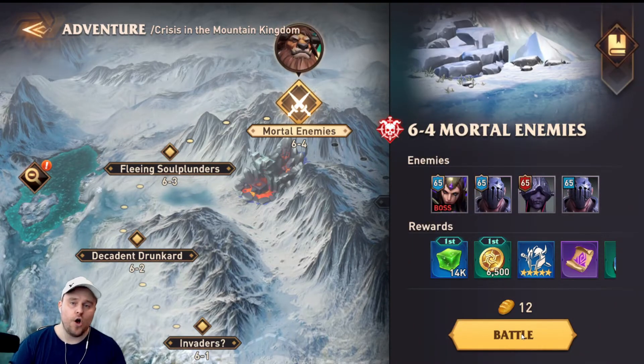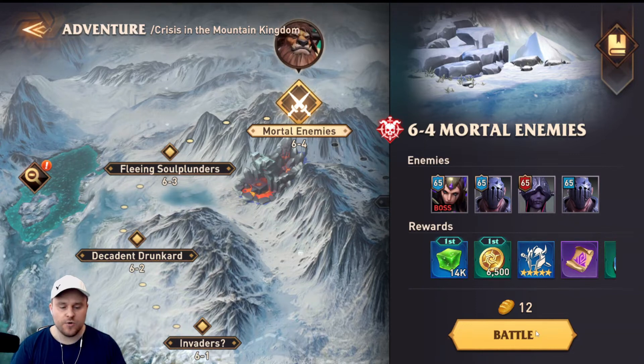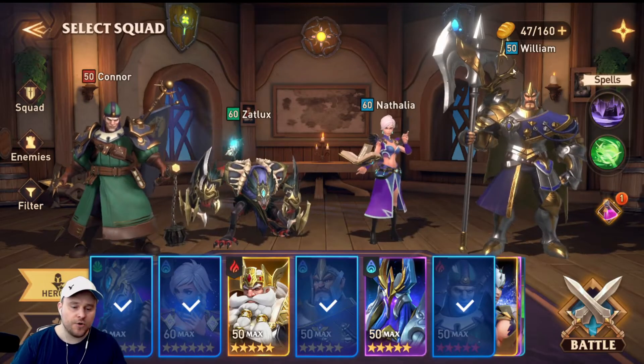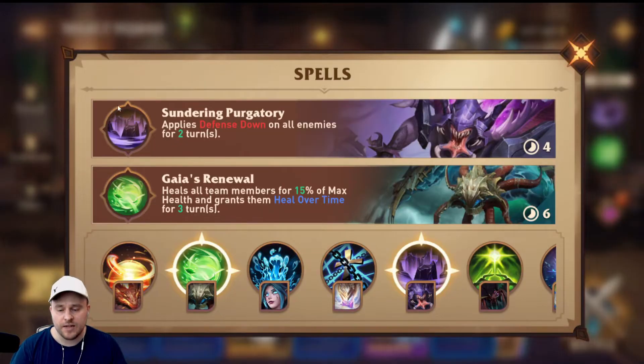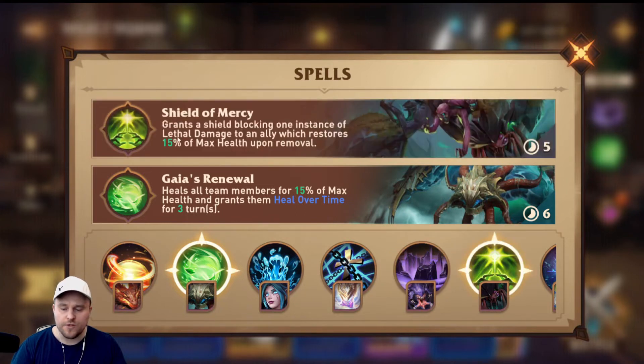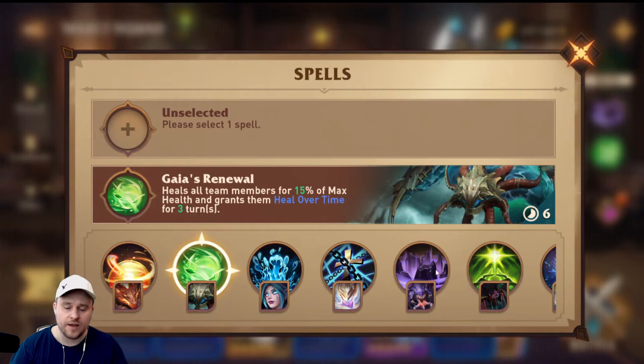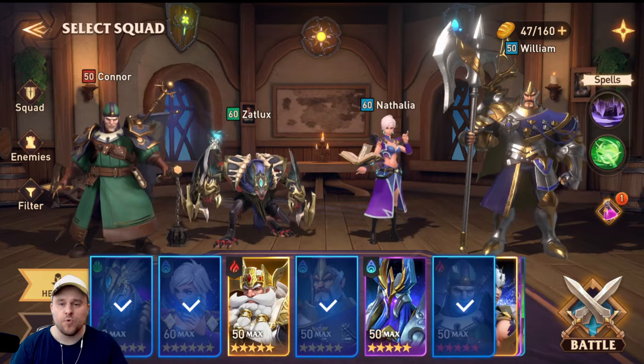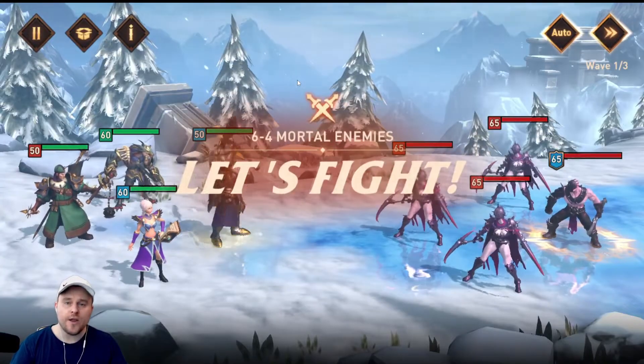Moving right along to 6-4, we do have a boss which I believe is Sierra, so we're going to see how we do here. I'm going to take the same team for spells. I've been debating on taking out Sundering Purgatory, maybe replacing it with the Shield of Mercy. But it seems like we are making good progress. And William actually only has 22% focus, which means he doesn't always land his defense down, so I like having Sundering Purgatory — it's been working really well.